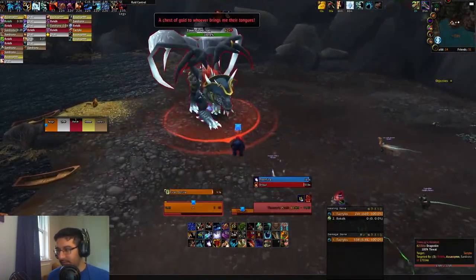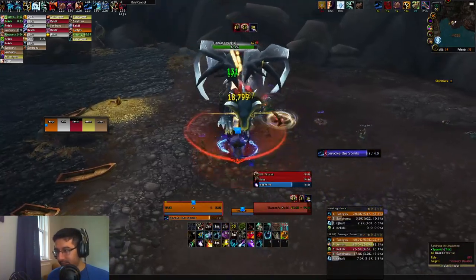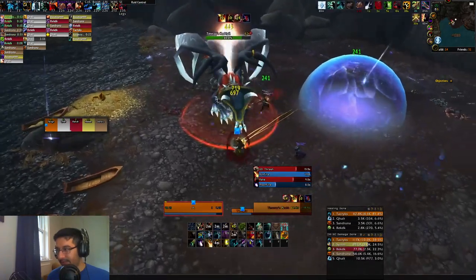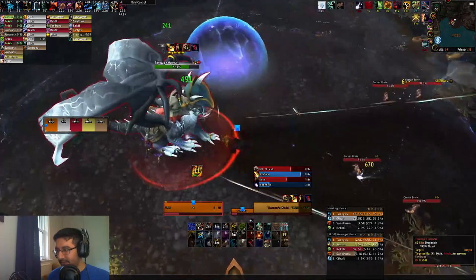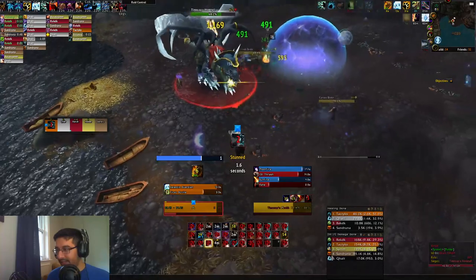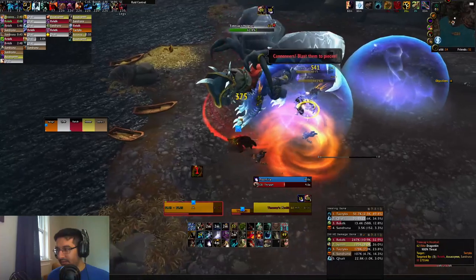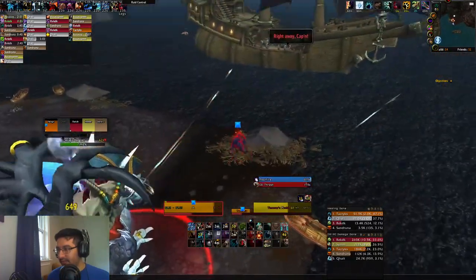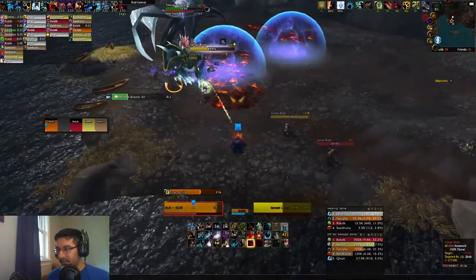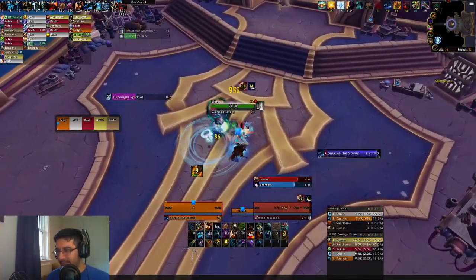Then we have everyone's favorite pirate dragon — another fight with only one hard mode addition: a slow field similar to the Elisande encounter, basically blue bubbles you want to avoid. Another fairly easy fight. Tanks just try to aim your breath at the adds to one-shot them, otherwise cleave them down. Melee should avoid the tail as the boss has a tail swipe, and if you ever get hooked by the ship just run away for a few seconds so you don't get pulled into the water. Overall a pretty easy boss.